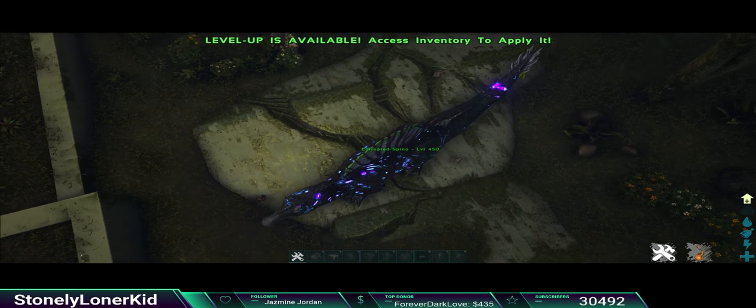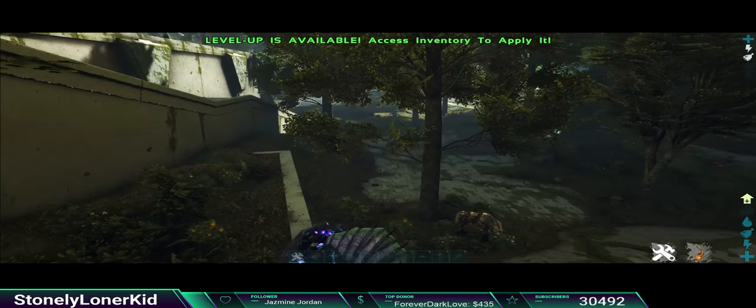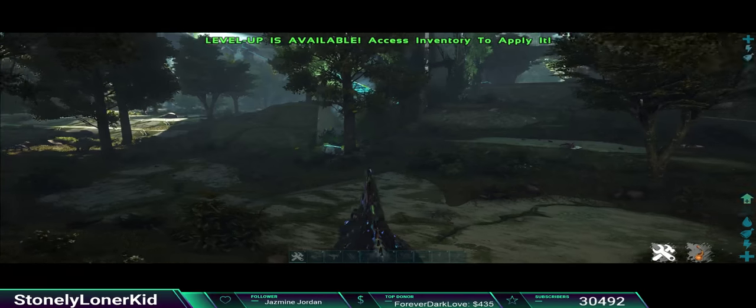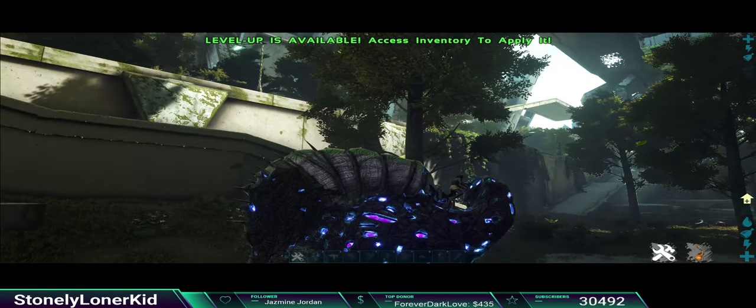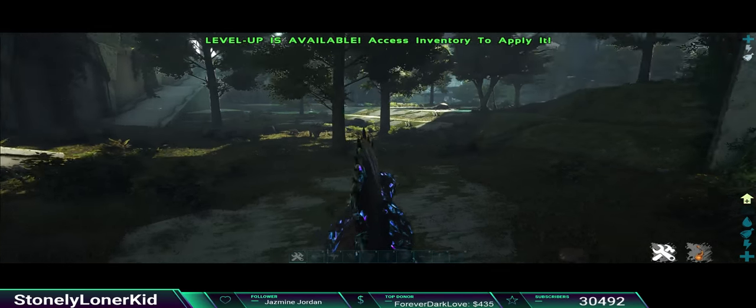All right, force tamed it. Can we ride it? If we can ride it, there you go! We've got an aberrant — I mean, this is an aberrant Corrupted Spino, for the win. Let's go, dude, this is so cool. I love Extinction.